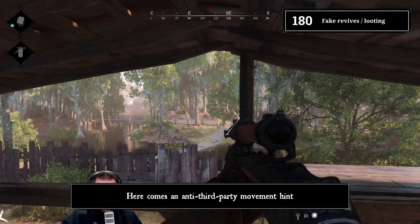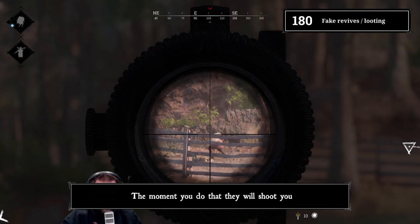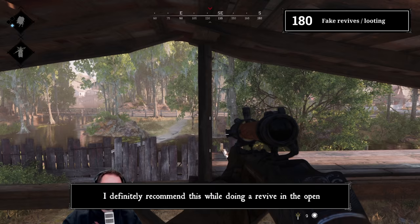Tip 180: Fake revives and loots. Here's an anti-third-party movement hint. Some people observe gunfights and wait for one side to win — they wait for you to loot or revive your teammate. Start a revive or loot animation and cancel it after a second. This way you can sometimes bait a shot. I definitely recommend this while doing a revive in the open.